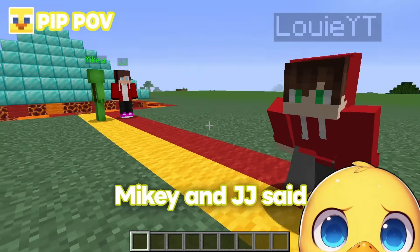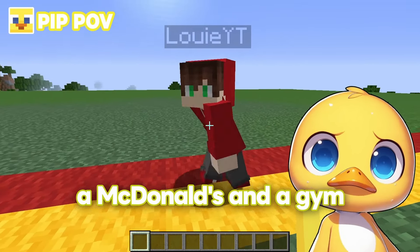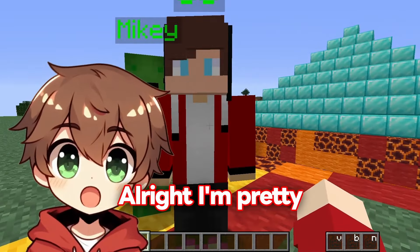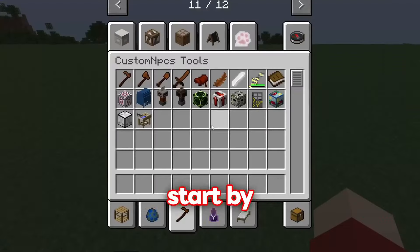Alright, Louie, Mikey and JJ said when the sun goes down they want a McDonald's and a gym, so let's not waste any time. Let's get started! I'm pretty sure JJ told me he wanted a McDonald's, so I'm going to start by building that.